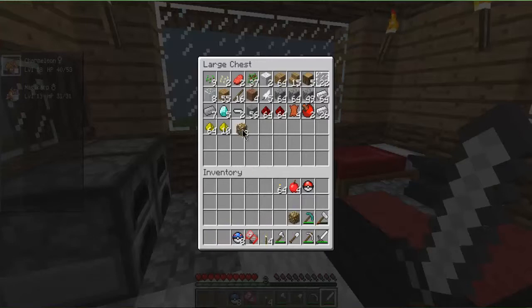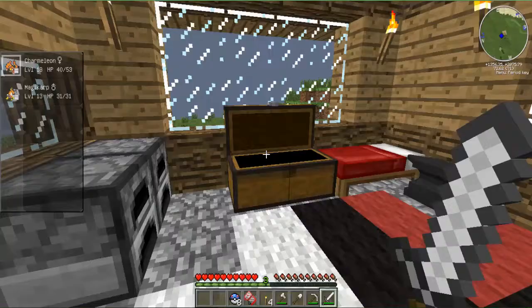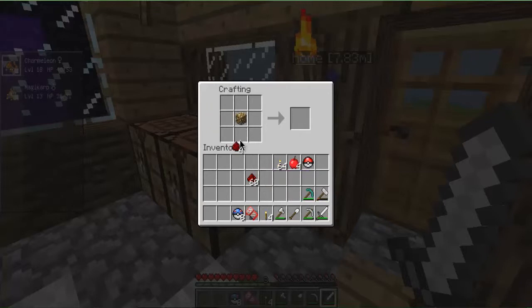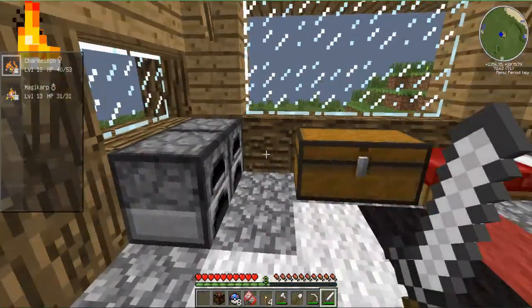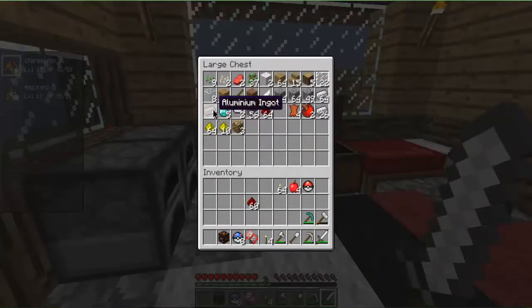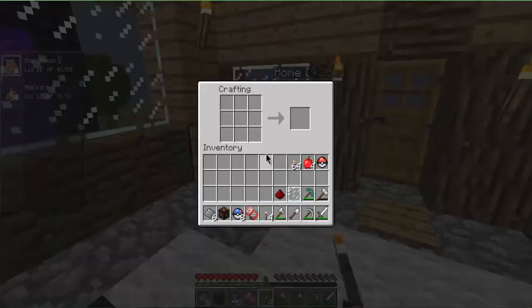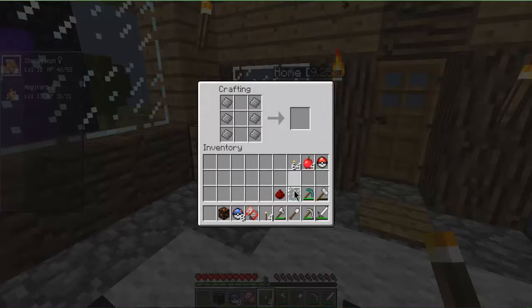Now I need 1, 2, 3, 4 - crafting bench. Glowstone, redstone: 1, 2, 3, 4 - that's the lamp. Aluminium - I need 6 of that, so I will be back when I have hammered it all. Now I am back with the rest of the crafting things and the plates: 1, 2, 3, 4, 5, 6. Now I have my PC.